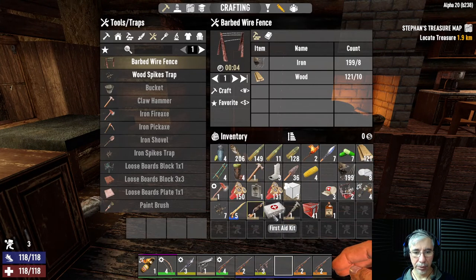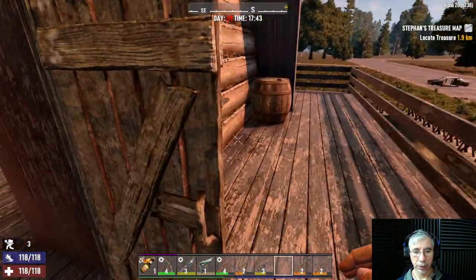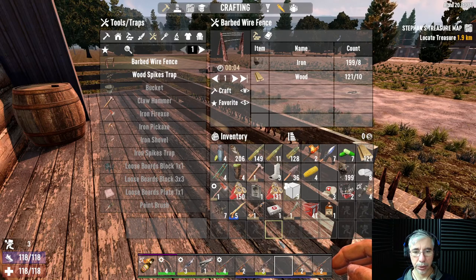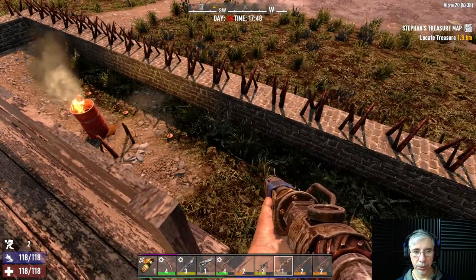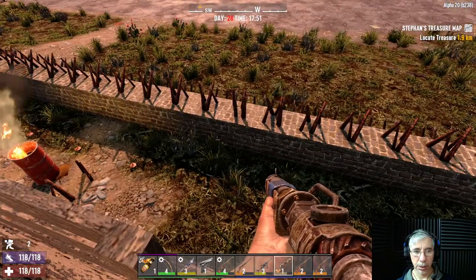Another thing I found: these bars down here — the green one represents food and the purple one represents water. Last time I wasn't fed enough, so I kept becoming hungry and thirsty. You have to make sure those bars are up and not wait until it tells you you're hungry. I have a pipe machine gun, so it should be better this time — I won't use just a bow like at the beginning.